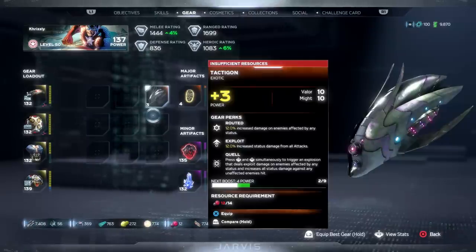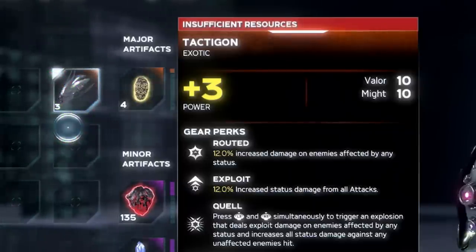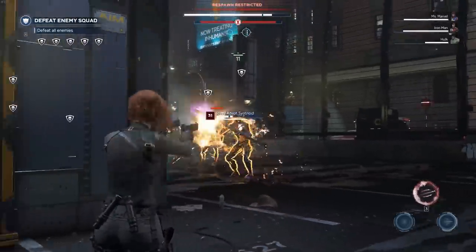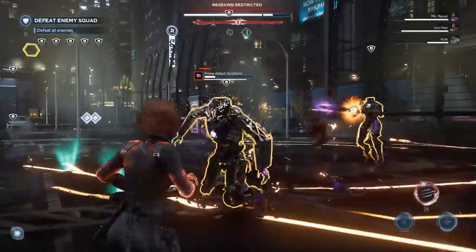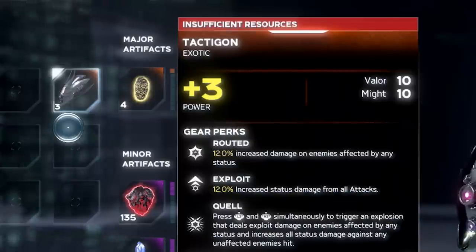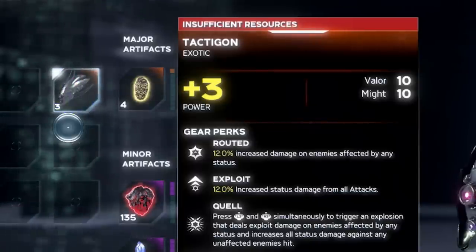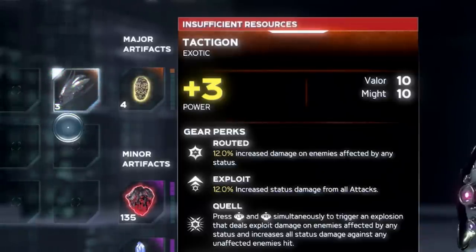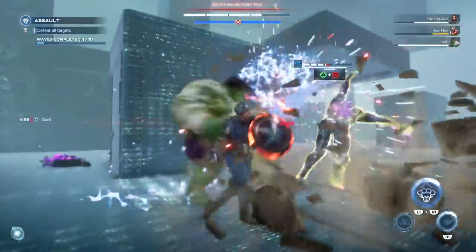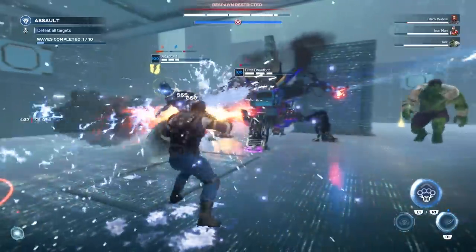Let's get started with the Tactic Gun, because I really wanted this to be a little bit better. The Tactic Gun provides a Routed buff, which is 12% increased damage to enemies affected by any status effect. This means that if you apply something like particle damage on them, you're going to see a 12% increase in damage. And since in the end game that's what you want, this is a very good buff to have. Then there's the Exploit that just increases status damage for all of your attacks — this ties in with the previous one really well. And the Quell buff at the bottom triggers an explosion that deals exploit damage onto enemies affected by any status effect, and also increases all status damage against any unaffected enemies that are hit.